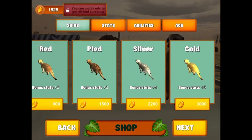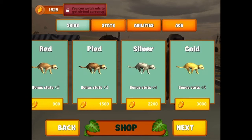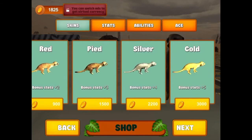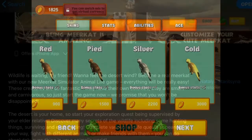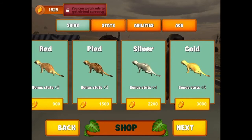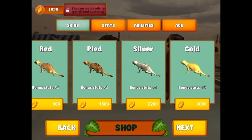I could have done more with the other skins, but the gameplay is basically the same — those different skins are mainly for aesthetics and do give you higher stats. If you liked the game you can check it out at the App Store on iPad, iPhone, whatever you have. And even though it is a bit inaccurate for the life of a meerkat, it is a lot of fun. If you enjoyed the video please give it a like and leave a comment — I really appreciate your feedback. I hope you all have a great day and I'll catch you all later, bye bye!